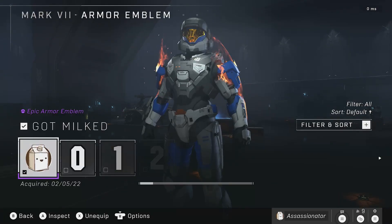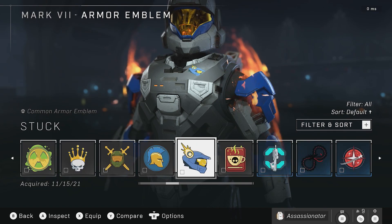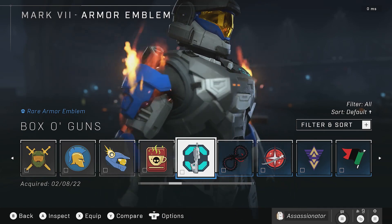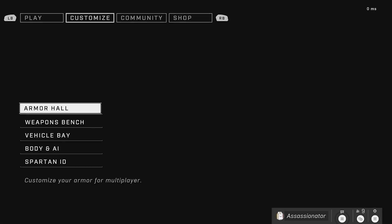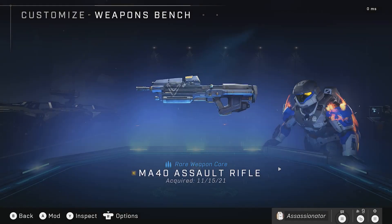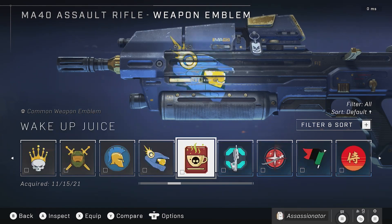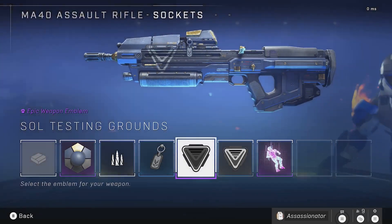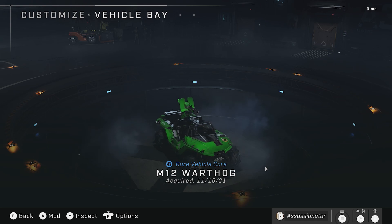Let's go over to the emblem. It's an emblem bundle pack for this box of guns. You get one for your armor, one for your weapon — obviously it can be used on any weapon. To me it's pretty cool, that AR image on there. And then also an emblem for your vehicle.